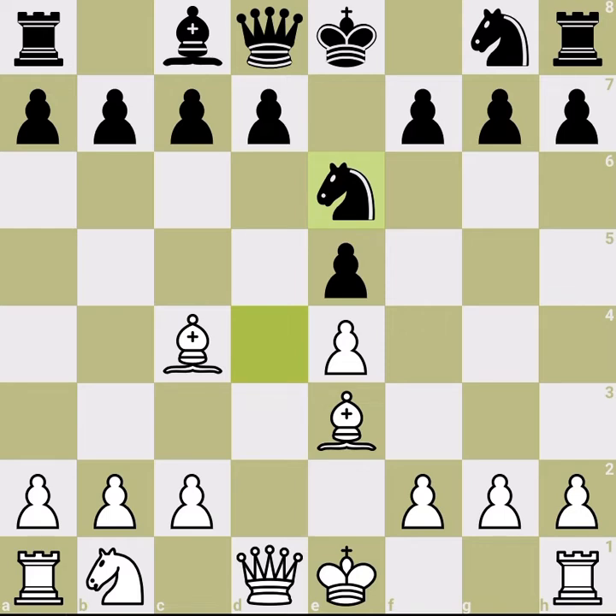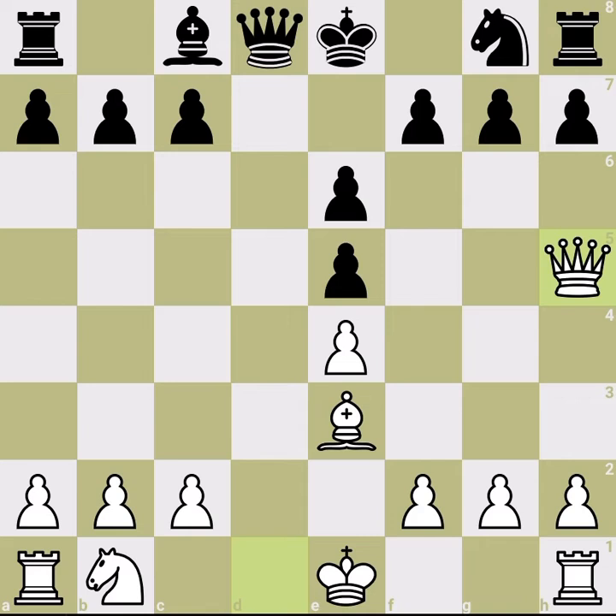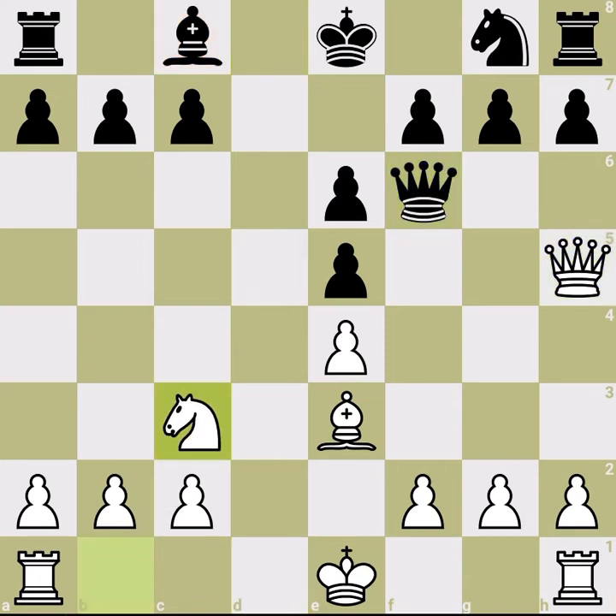With knight e6, there's a counter-intuitive move — you can simply grab the knight and then attack the e-pawn. If you win the pawn back immediately, you have a well-developed queen and well-developed pieces. Black's white-square bishop is locked by its own pawns, so black is behind in development by a huge margin and must defend that pawn.